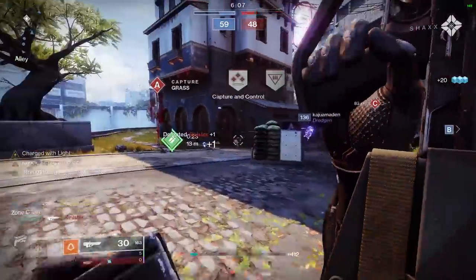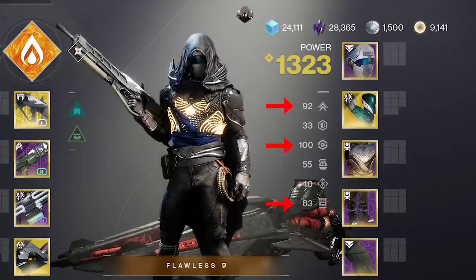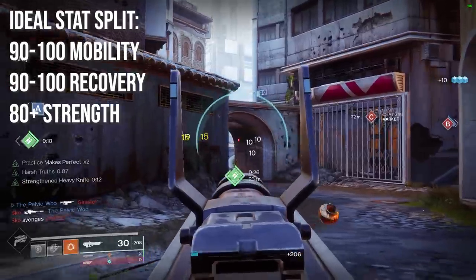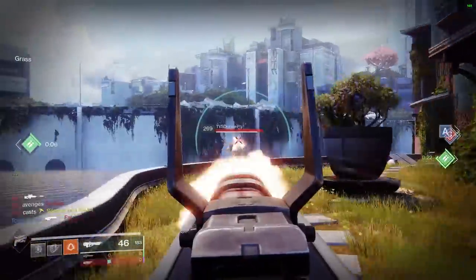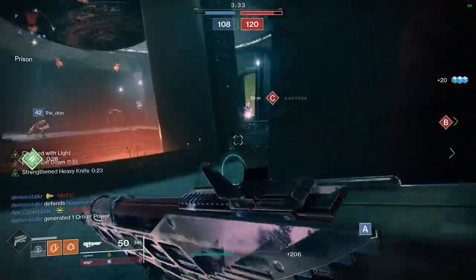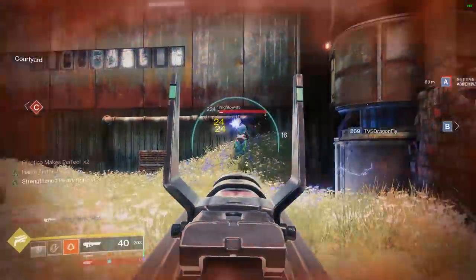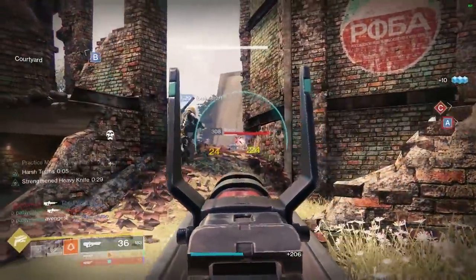As far as the stat split goes, I found the most effective way to play this build was to prioritize mobility, recovery, and strength. Ideally you want either 90 or 100 for both mobility and recovery, and as much strength as you can get. If you're playing in a lobby full of 120 RPM hand cannon users though, it might make sense to sacrifice a few stat points to hit 50 resilience so you can force those players to hit an extra headshot on you. Also keep in mind that you're effectively getting more intellect on this build if you're landing your headshots, so don't worry too much if your intellect stat isn't super high.